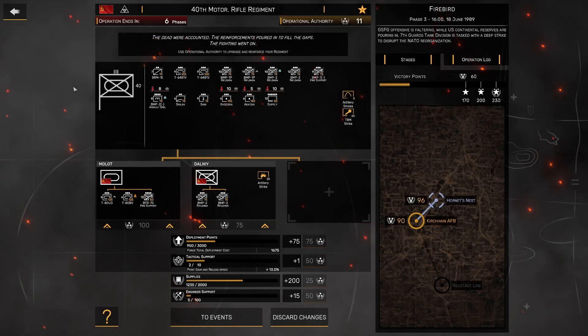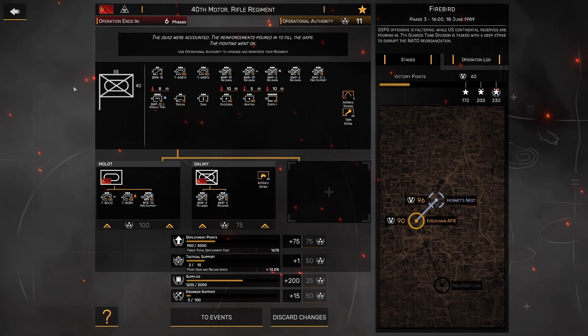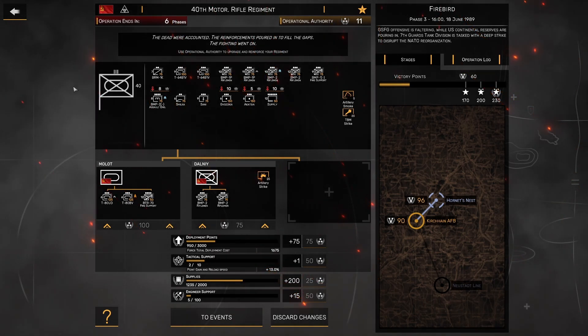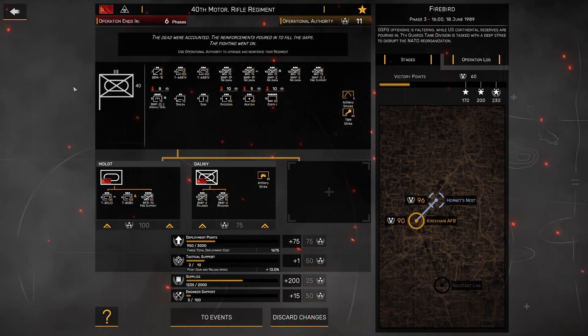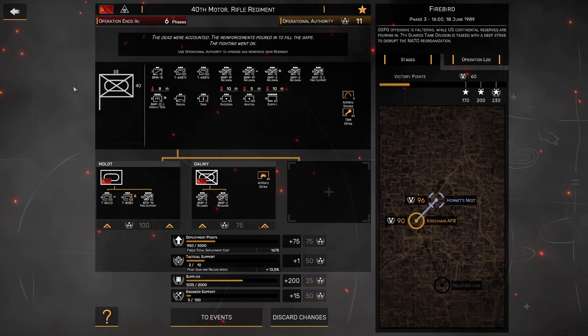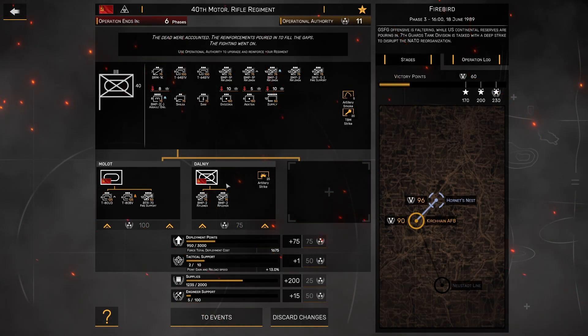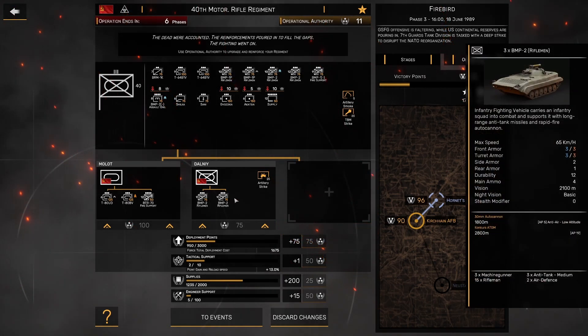Hello and welcome back to Regiments. We are here with the third phase of Operation Firebird. The first two phases we punched through the Neustadt line very quickly — took some losses but nothing we couldn't deal with. Ended up with almost 400 operational authority, so I took the opportunity to upgrade Task Force Dalney, which upgraded us from BMP-1Ps to BMP-2s.